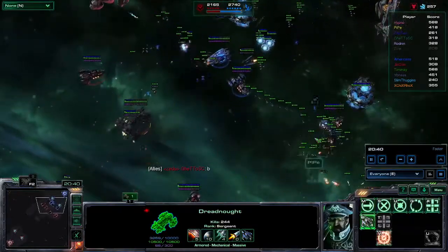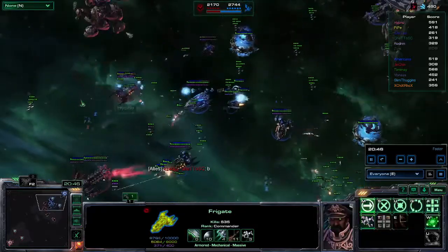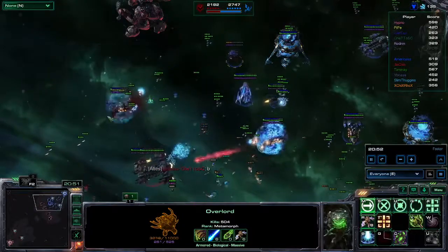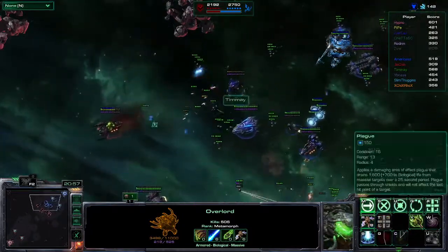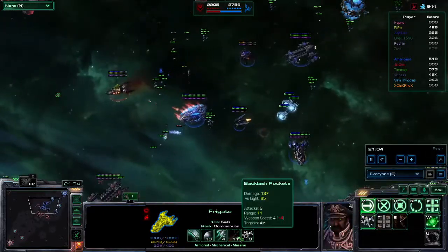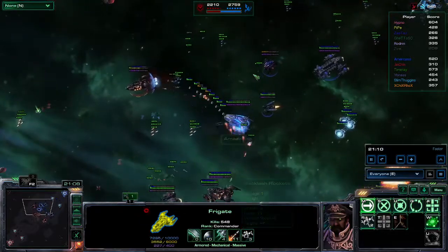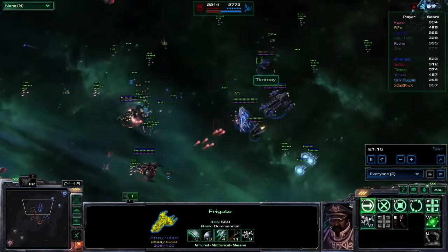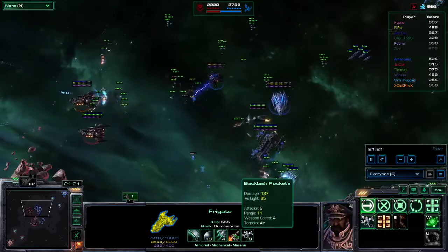Looks like Hypno's gonna fly in there, try to do some damage. Beautiful Plague — Timay as the Overlord. The Frigate is also a long distance damage dealer with some crazy burst damage and fun abilities, but Hypno can just sustain the damage. Then your shields may pop. However, the Overlord used his Contaminate on Hypno, meaning he couldn't shoot very quickly — the Backlash Rockets were basically doubled in how long it took to shoot.